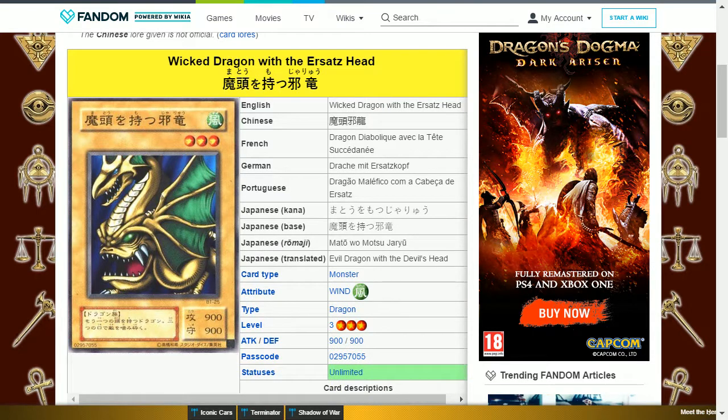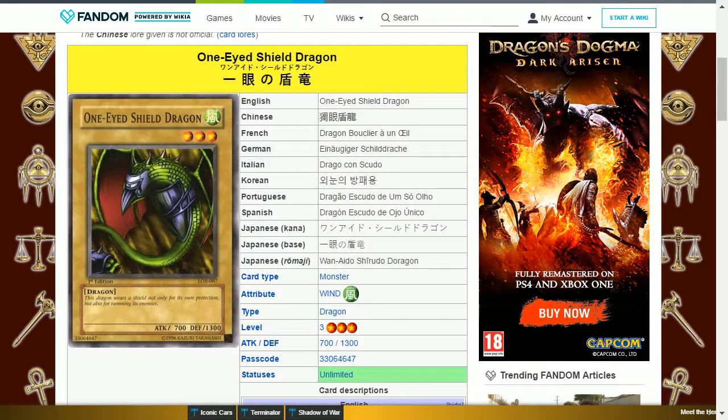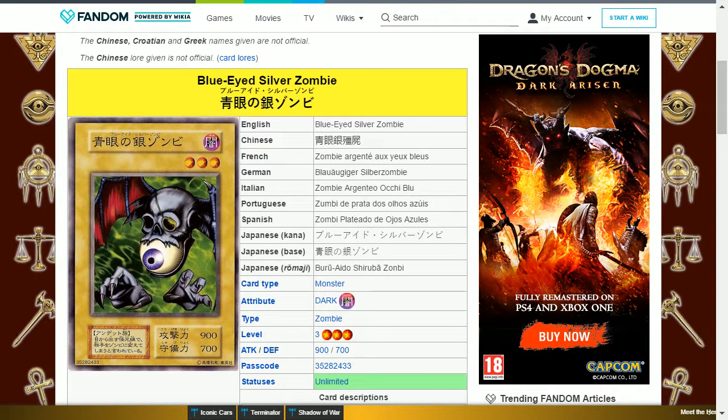He has three Wicked Dragon with the Earthsaat's Head, which is a wind dragon, level 3, with 900 attack and 900 defense, and is a normal monster. He has three One-Eyed Shield Dragon, a wind dragon, level 3, with 700 attack and 1300 defense, and is a normal monster. He has three Blue-Eyes Silver Zombie, a dark zombie, level 3, with 900 attack and 700 defense, and is a normal monster.